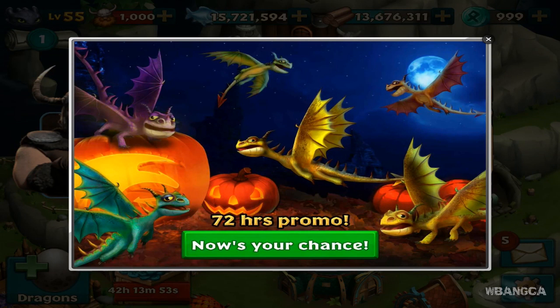Welcome back to another video of Dragons Rise of Berk, the How to Train Your Dragon mobile game. Today we're continuing with the Halloween Terrible Terror event, available for 72 hours. This is your chance to get exclusive legendary Terrible Terrors available for a limited time — you cannot get them through searching outside this event, and usually you'd have to buy them for 180 premium currency.